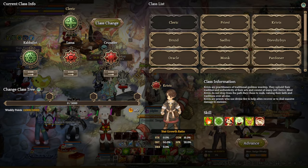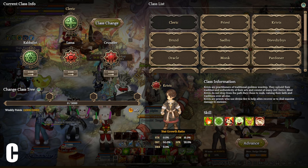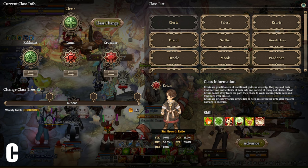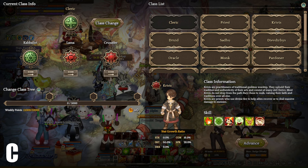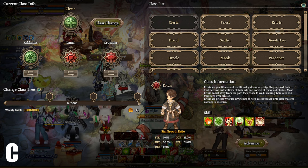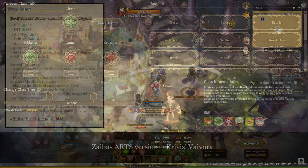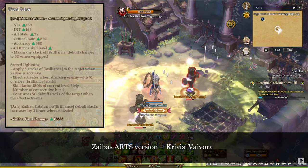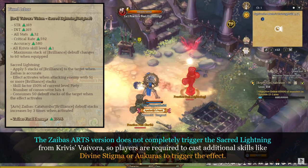Next up, we have Krivix. Krivix is definitely a C tier class. This class is actually pretty interesting because it offers both damage-all-type debuff and burst effects. They have multiple skills that synergize with other classes. But one of the reasons why this class is considered C tier is because it has very weak skill scaling and heavily depends on critical damage effects to do all the damage. This class has a very interesting Wyvora effect which triggers powerful burst effects after applying 50 Brilliant stacks on the target with either Zybus, Divine Stigma, or Accurate skills. The level 4 Wyvora only gives a percent final damage to Zybus, which is not as good as most people expected.